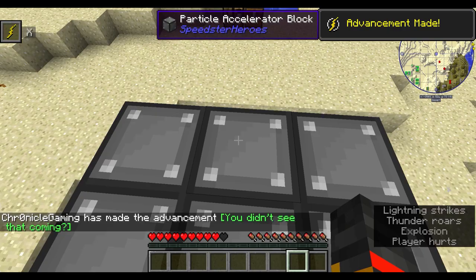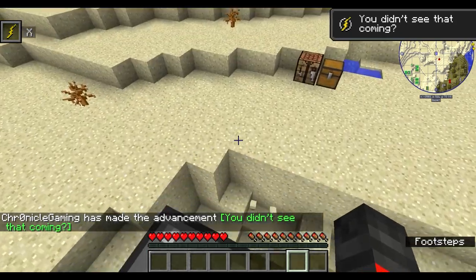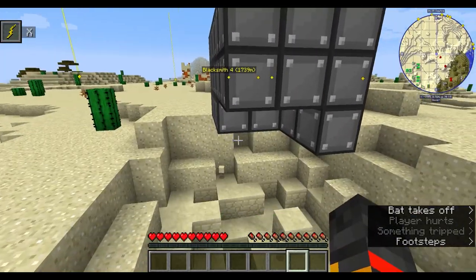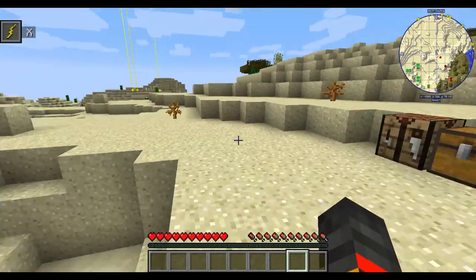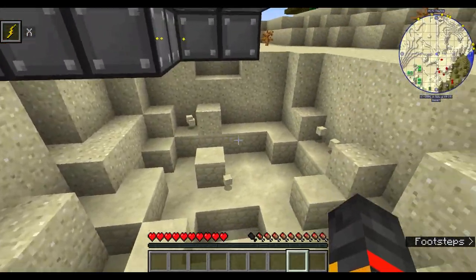There you go — you become a speedster! You lose a few of the blocks but not too many of them. If in the future you want to, you can actually make another one for a friend.